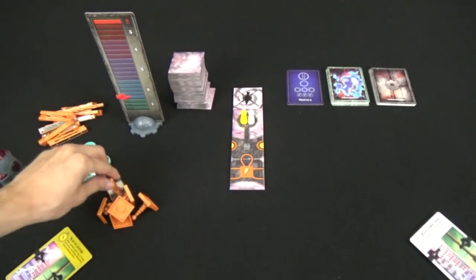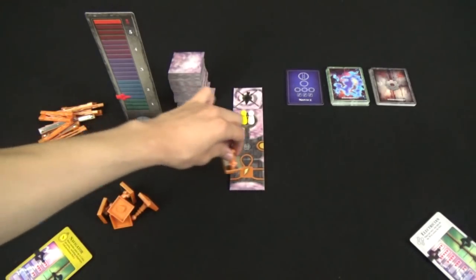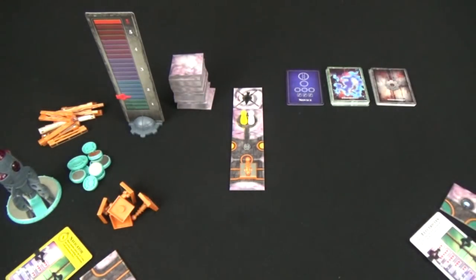To finish setup, take one lightning rod and place it on the spot designated on the starting tile. Then deal each adventurer one tile. And now you're ready to begin.